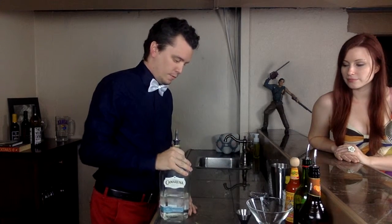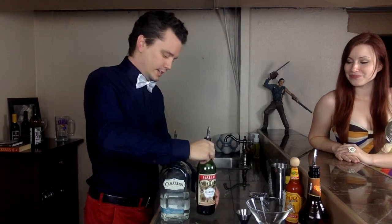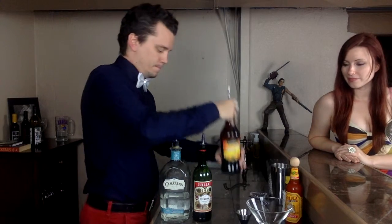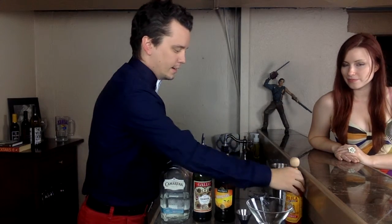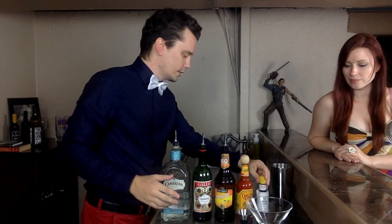This drink is called the Sand Snake. Here's what we're going to need: we're going to start out with tequila, which everybody loves — especially me. We're going to need some sweet vermouth, we'll need some Gallo, we'll need some triple sec — orange liqueur. And then the kind of oddball curveball ingredient is hot sauce; we'll use Cholula. And you're going to need some Angostura bitters, which is probably the hardest thing to find — you can get them at most specialty grocery stores or bigger liquor stores.